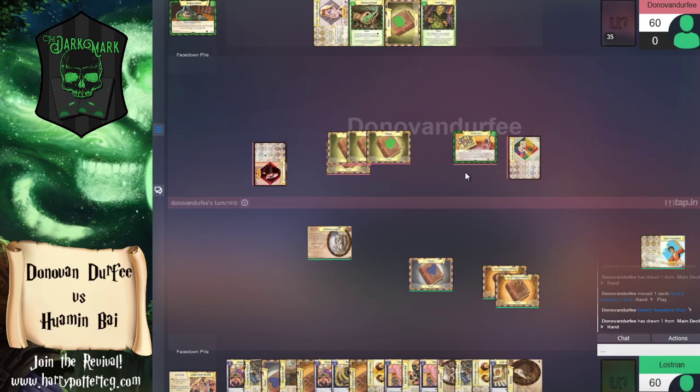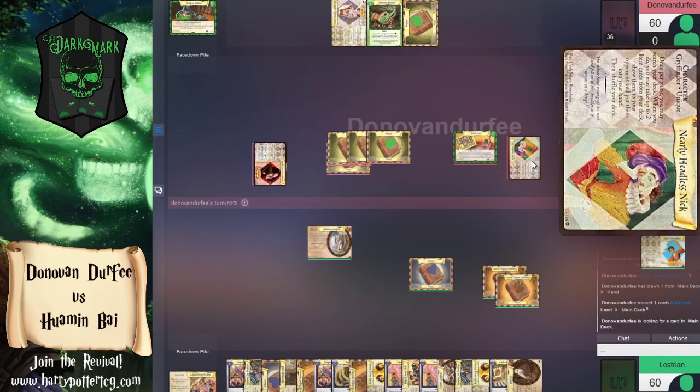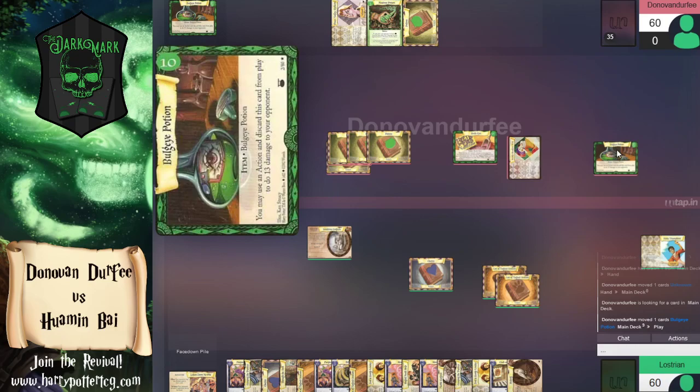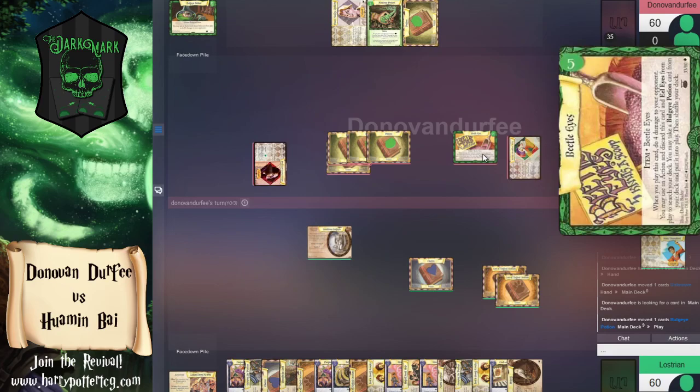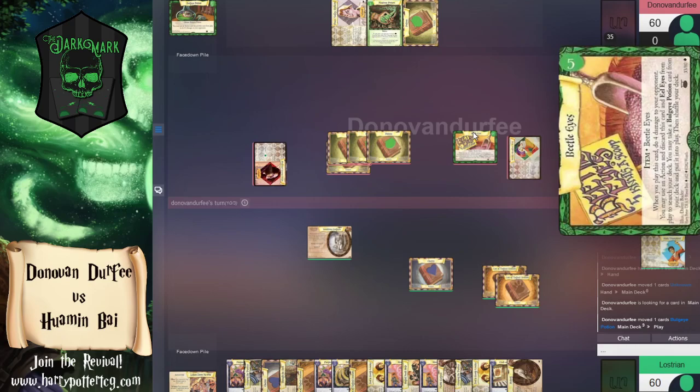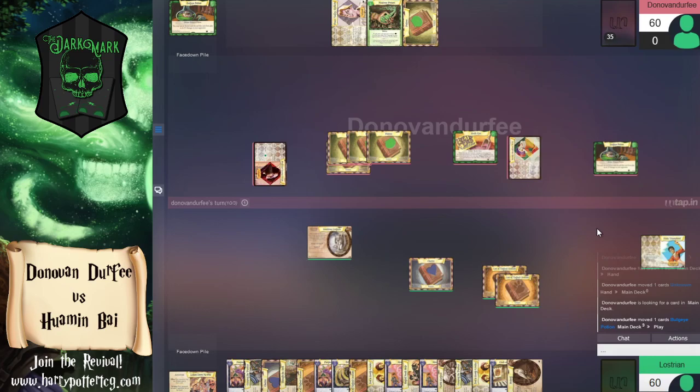It looks like we're going to spend both actions to play Nearly Headless Nick. He's not an action to use — it's once per game — so it is two actions to search for two items to put in your hand. I don't know that it's one hundred percent worth it. Do we have the other item we're searching for? Beetle Eyes searches for Bulge Eye, and I feel like there was something else but maybe not.